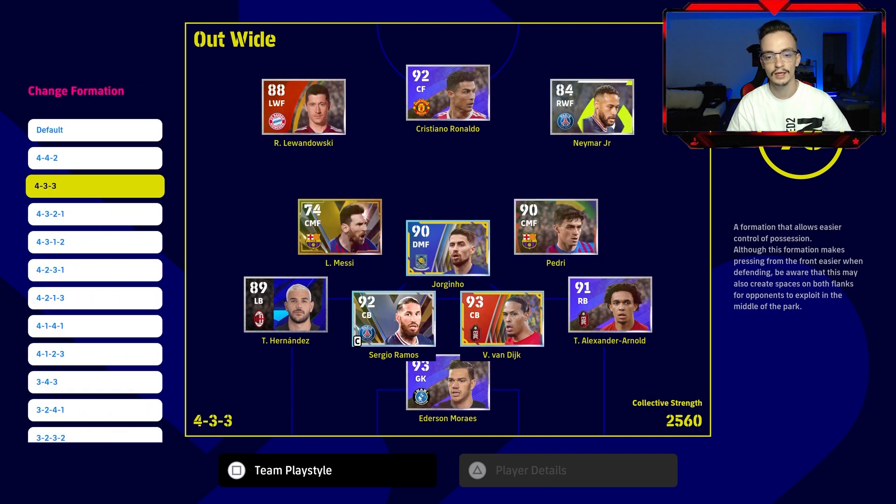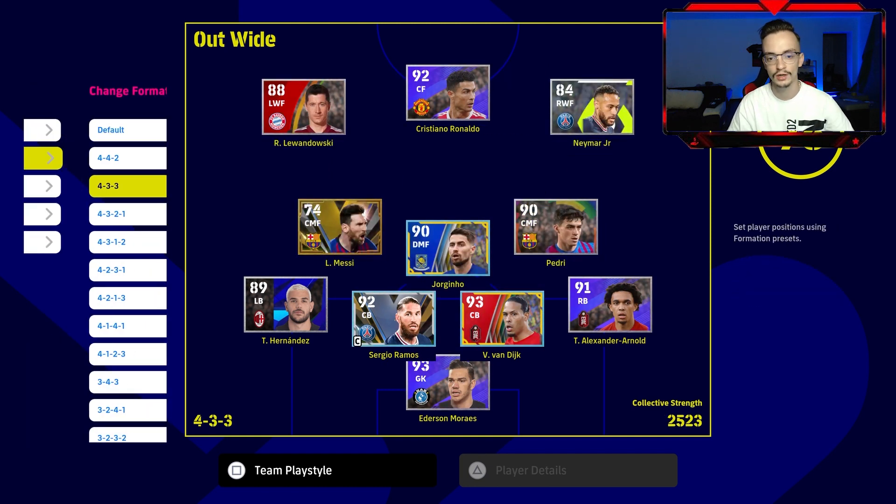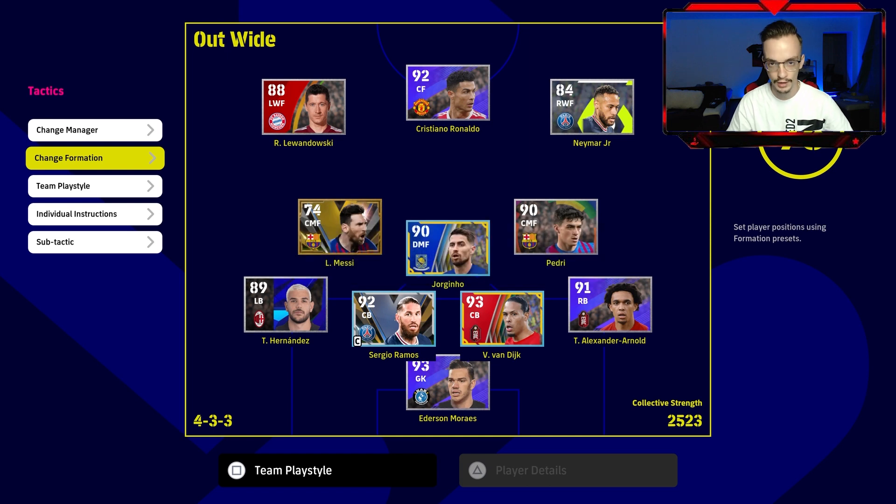Go to the tactics, then go to change formation and select the 433 formation. After you get this formation, you need a left winger forward, a center forward, a right winger forward, two CMs, one defensive midfielder, the usual defensive line, and also the goalkeeper.